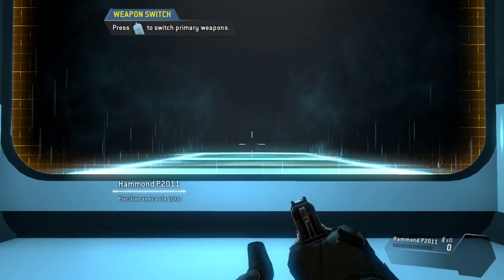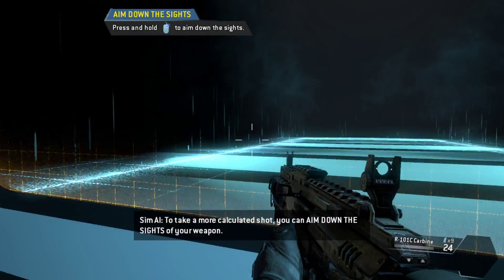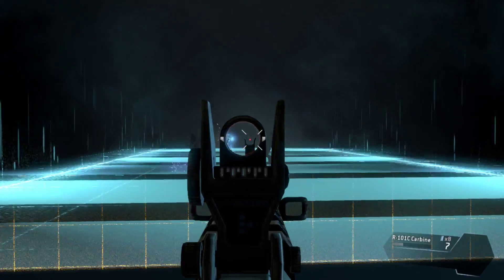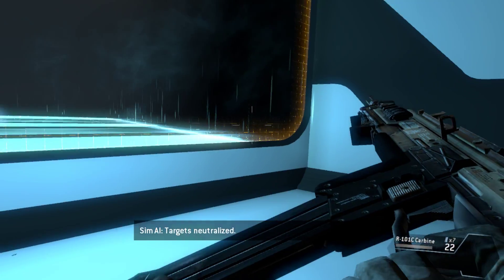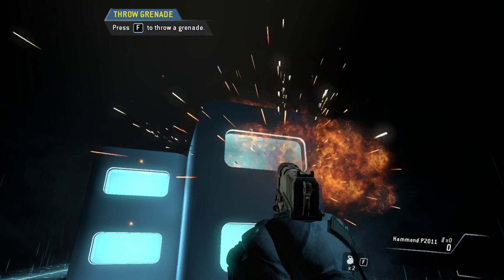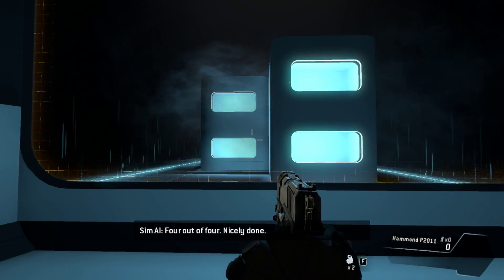Switch to your rifle. To take a more calculated shot, you can aim down the sights of your weapon. Destroy all of the targets in the shooting range — I don't need that. Targets neutralized. Grenade range! I am kind of a good thrower — throw a grenade into each of the windows. Four out of four — nicely done!